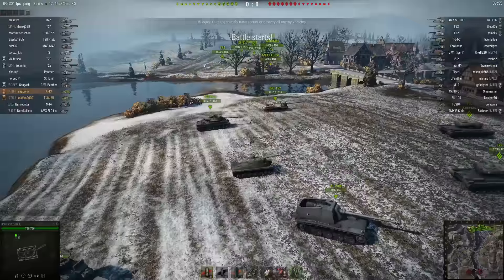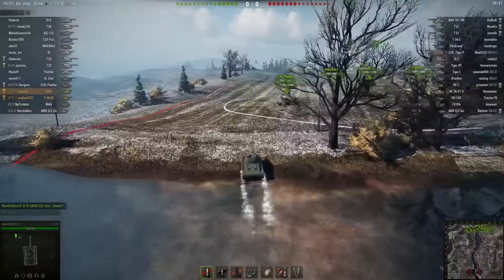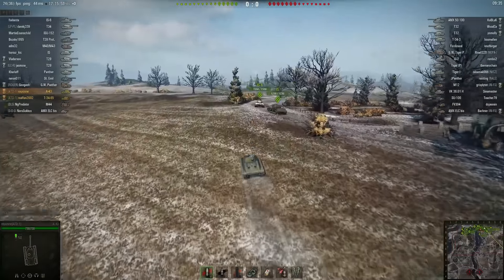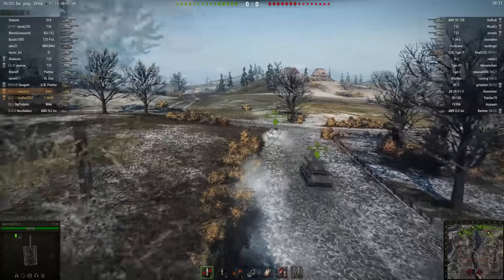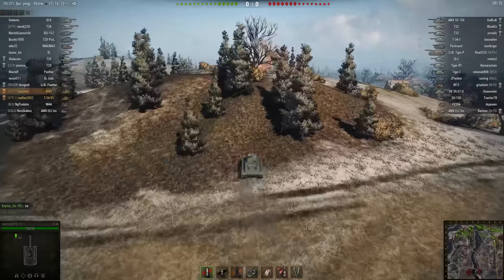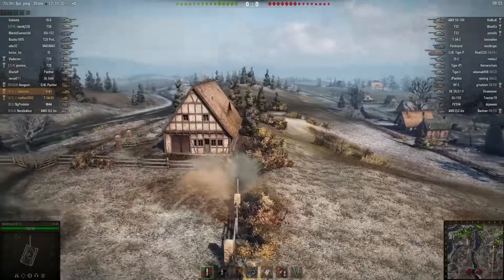Let's see this tank in action — time to roll out! The map is Allenberg and I'm bottom tier. I platooned up with my good buddy RealFan, who is driving the other tier 6 Soviet medium, the T-34-85. The A-43 is a flanker and the playstyle is more like a light tank. It has the best DPM of 2,217 in the tier 6 medium class. I carried 65 regular ammo and 35 gold shells — 100 rounds total for 11,325 potential damage.